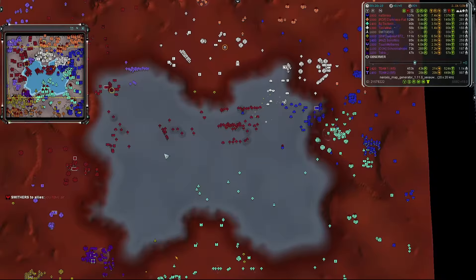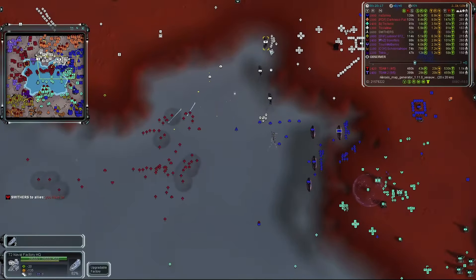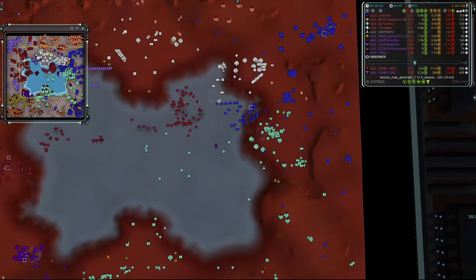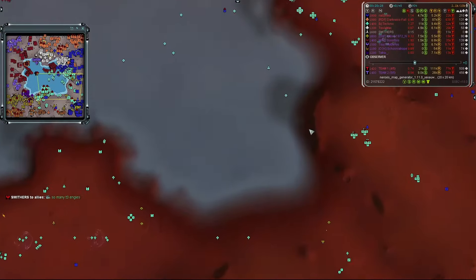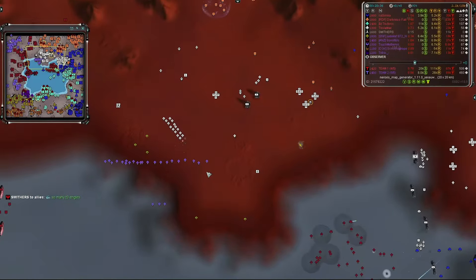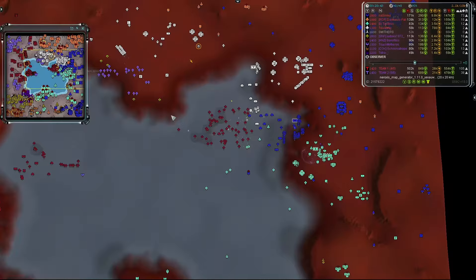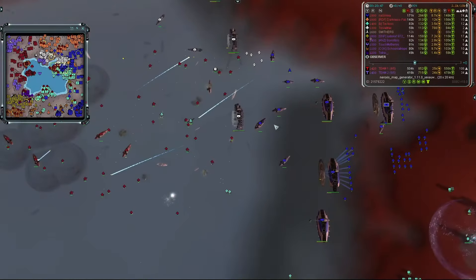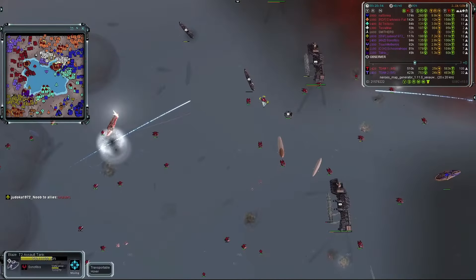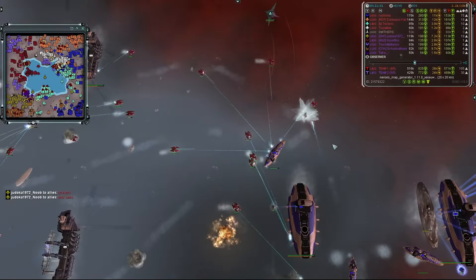Son of Ibis launches a counter-attack targeting team one's T2 naval facilities and HQs — the main goal being to deny team one a navy. Team one has their navy concentrated in the northeast. Blazes come in again for Tesla Max's position, ripping through mass and guarding units. A lot of cruisers are now starting to appear for team one, which is good, but the incoming Blazes and destroyers still present a major threat.